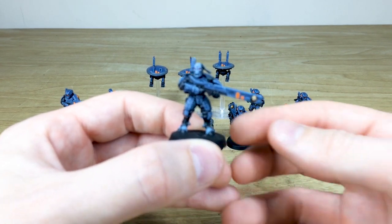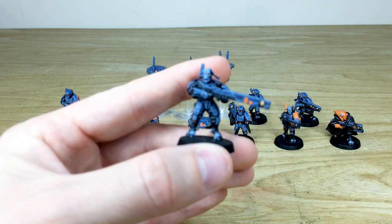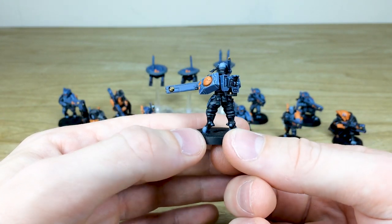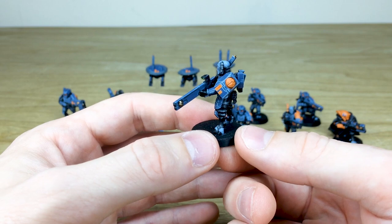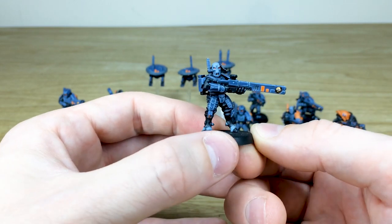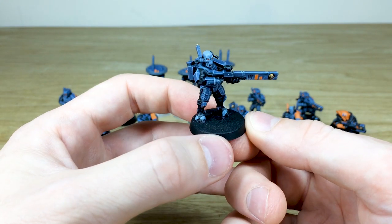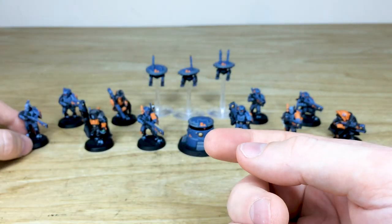We've got some regular fire warriors to start off with, done in a really awesome grey-blue scheme with complementary orange markings and sept symbols, which I think works extremely well. The basing is going to be done by our client, in case you're wondering why the bases aren't done. So that's just one of the fire warriors.